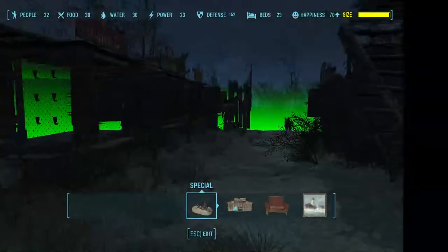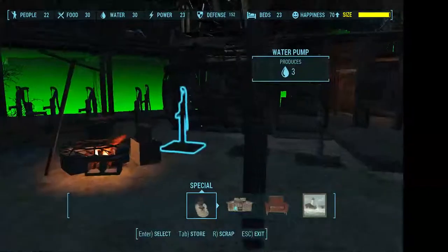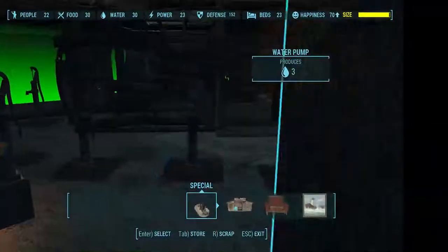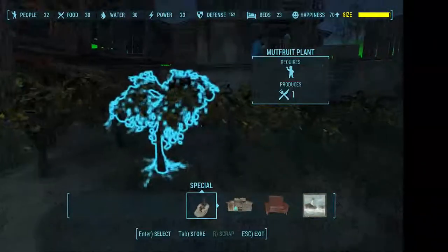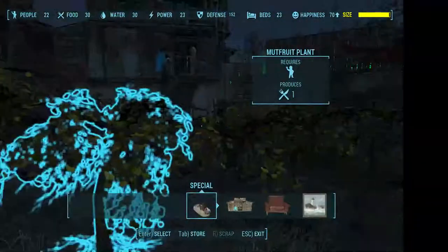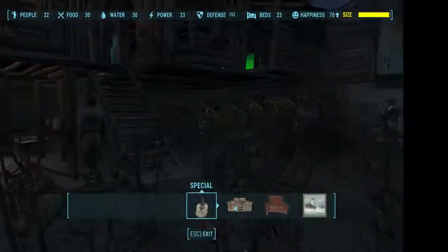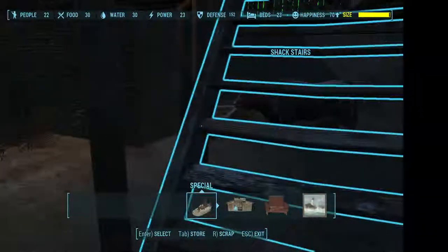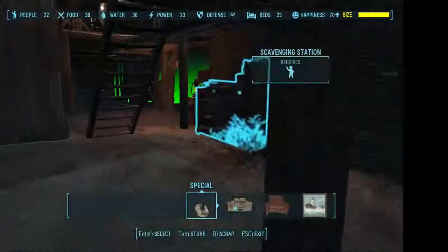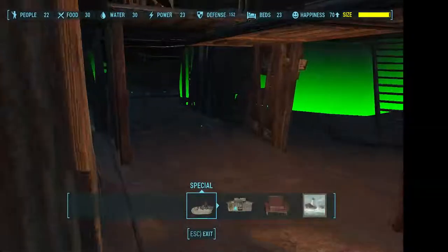I've set up this as my market area here. There's where I put my water tower and my water farm. Here's where I've expanded upon the farm area. I crammed in the brahmin trough over there to keep it under the lid. I put the station in as well.